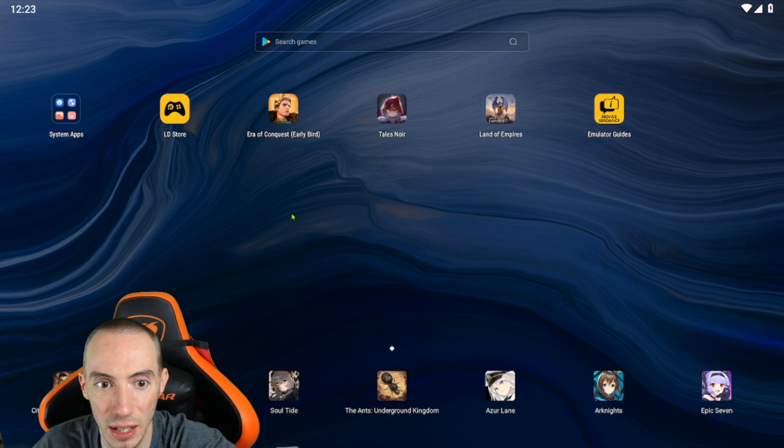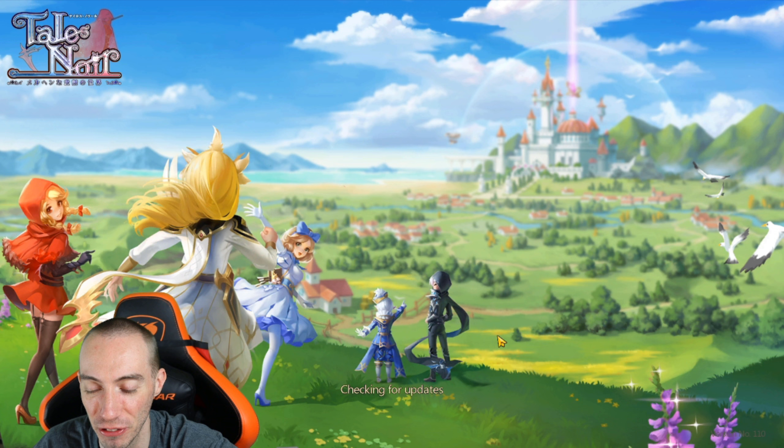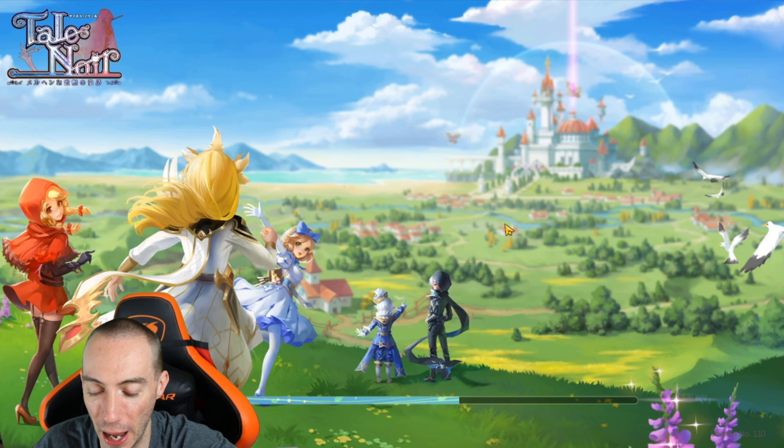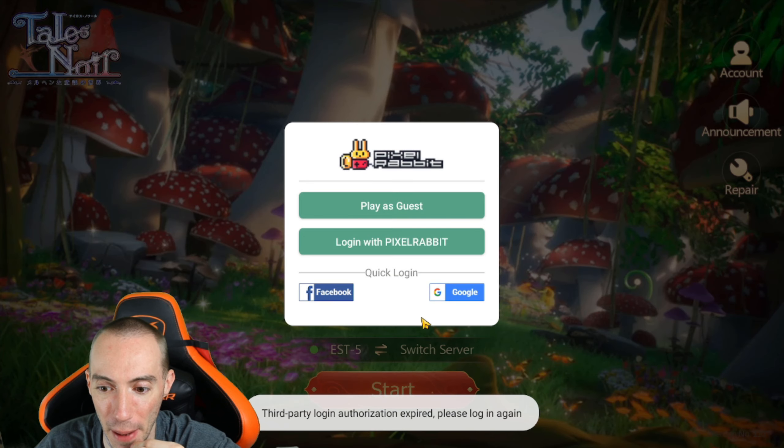This is the LDPlayer 9 home screen, very similar to the LDPlayer 4 home screen we had before. Let's launch Tales Noir real quick so you can see how fast everything loads up. The loading screen and everything is a lot smoother, and the gameplay is even a lot better.